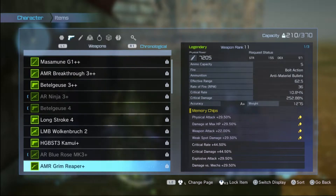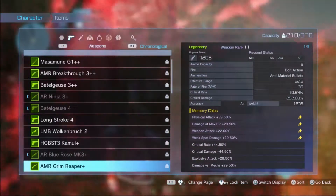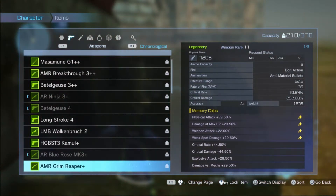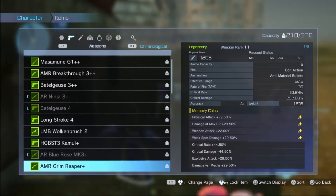You want to have physical attack, of course — the weapon's physical power. Damage at max HP: you're going to be at full HP, so that extra damage helps a lot. Weapon attack, of course. Increased damage. Weak spot damage is really helpful when you snipe at the weak spot areas. Crit rate and crit damage you need — you're going to be going for those crits. The new stat I have is explosive attack, which is really amazing with the explosive damage from the explosive shot.